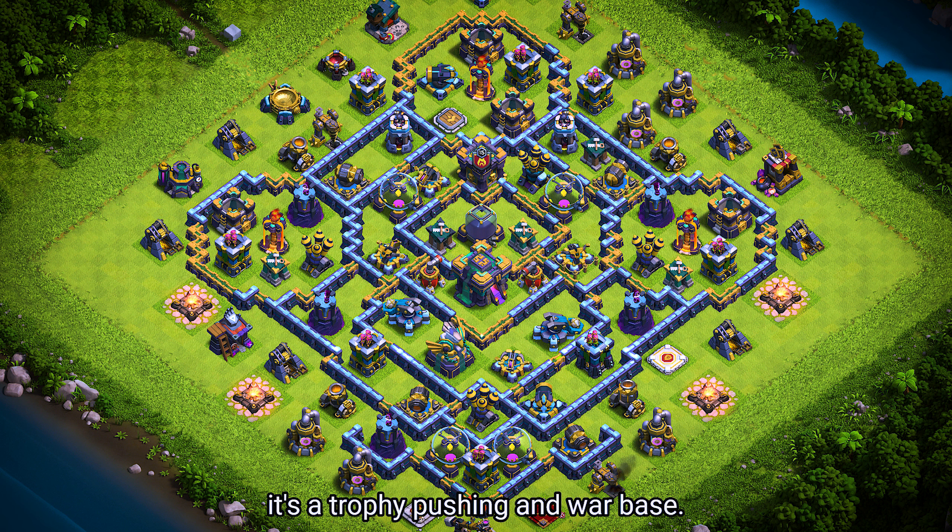Base number 18. It's a trophy pushing and war base. For clan castle troops, use 1 lava hound, 1 rocket balloon, and 5 archers.